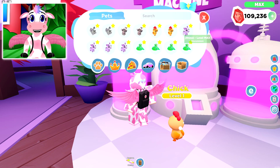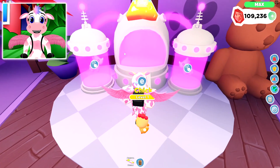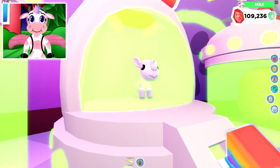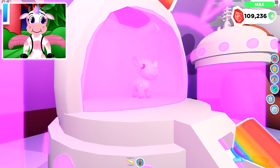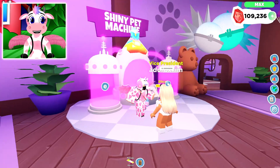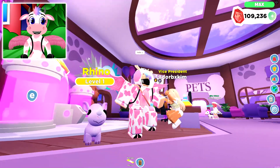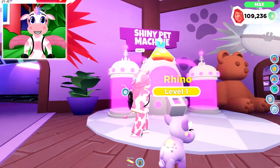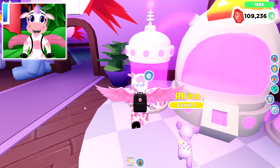Let's go ahead and do our uncommon pet, which is the Rhino! Just stick both of those into the Shiny machine and let's go ahead and turn it on! The Rhino is so adorable — look at that! We have a Shiny Rhino now! I love the color of the Rhino and the animation; it just looks so happy! I love that it has the exact same color as the donkey pet — the donkey pet is so cute too!